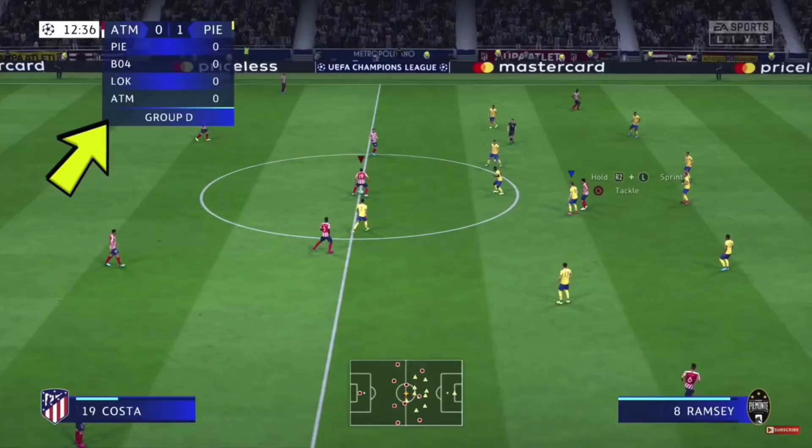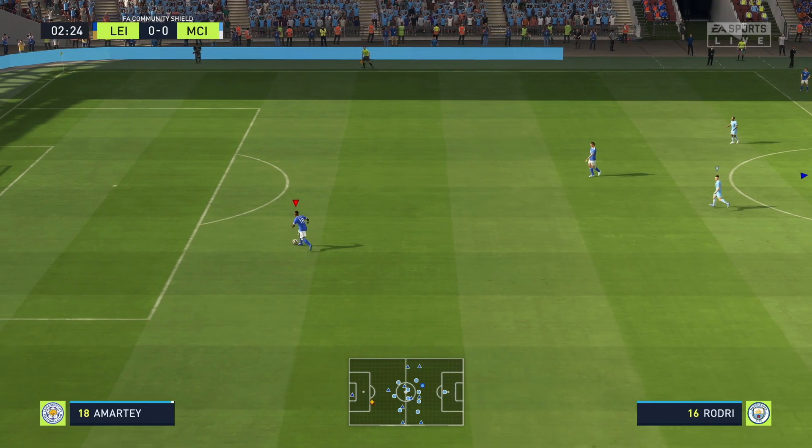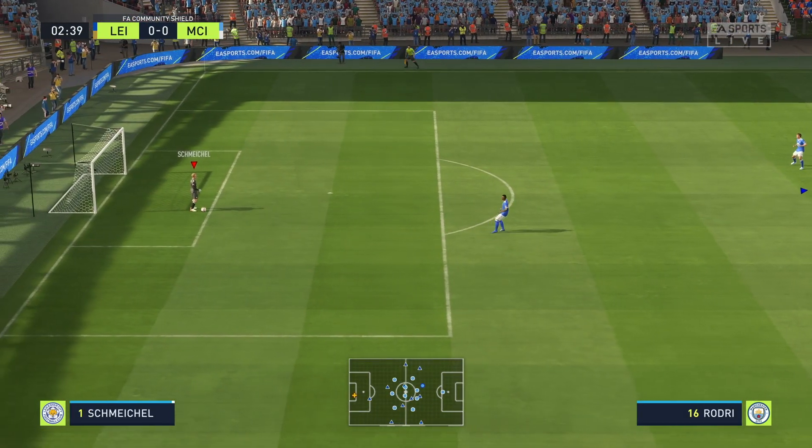There are certain things in career mode that pop up under the scoreboard as you play - it could be Champions League tables, player info, or transfer news. That might annoy some of you since it covers a good part of the screen. There is a setting called 'Score Clock Drop Down' under the visual settings where you can turn those scoreboard pop-downs on or off.